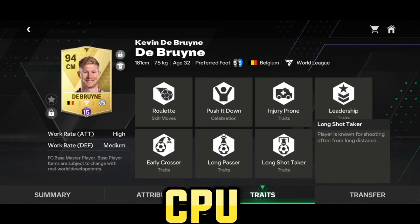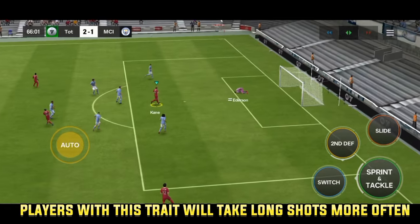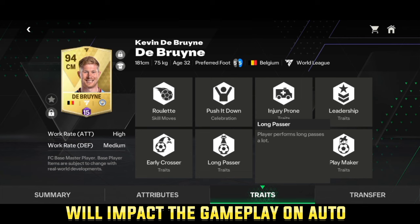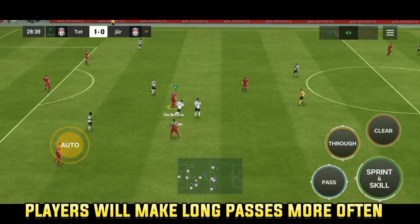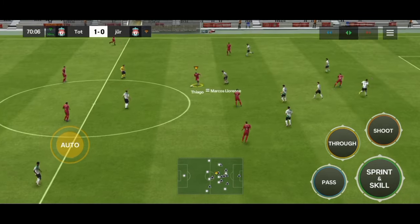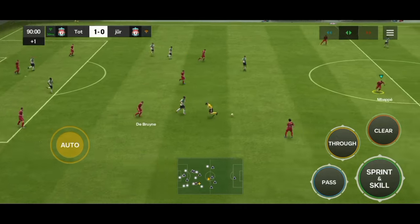The long shot taker trait is also a CPU trait, so it will affect the gameplay only when you leave it on auto mode. Players with this trait are more likely to take shots from distance or from outside the box whenever they get a chance. The long passer is also a CPU trait, so it will affect the gameplay only when the players are on auto. Players with this trait will, instead of passing the ball to a nearby teammate, make more long passes for quick counters. Simply put, players with this trait will attempt long passes more than players without it.